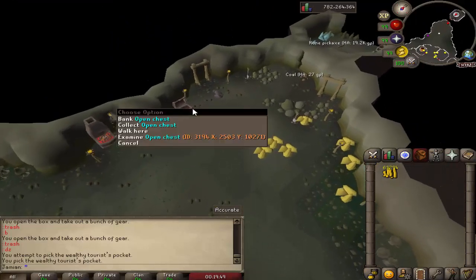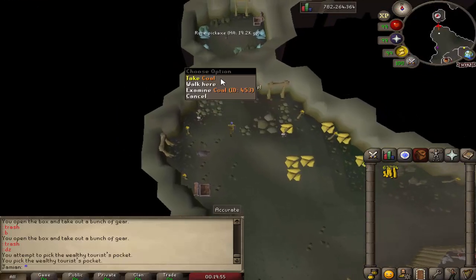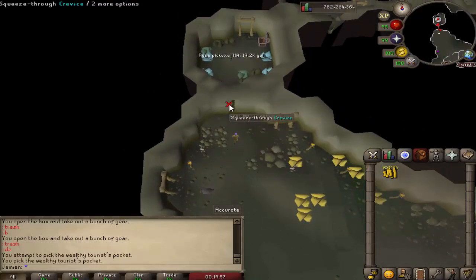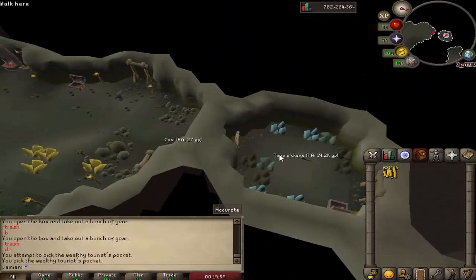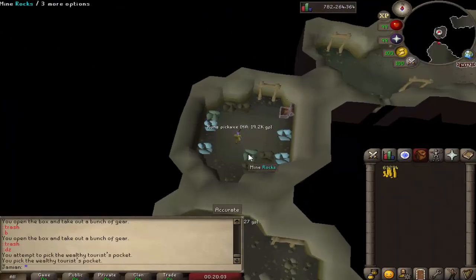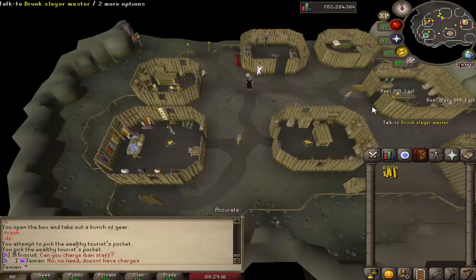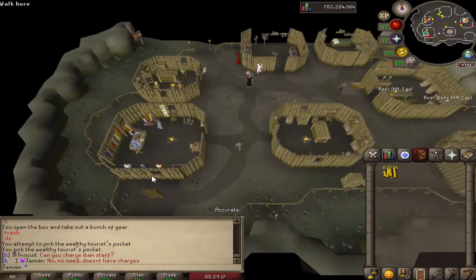Over here you have the mining and smithing area. You have a furnace and an anvil right here. There's some gold ore if you need to work on that achievement. You've got respawnable coal if you think that's better than mining it. If you come into this little room you've got a rune pickaxe spawn as well, plus some rune ore, adamant, and coal with a little bank.